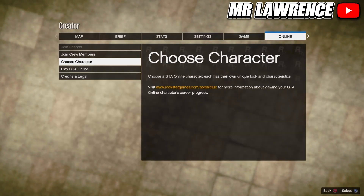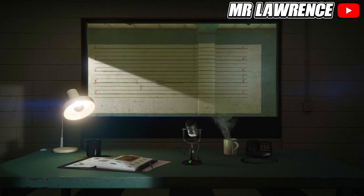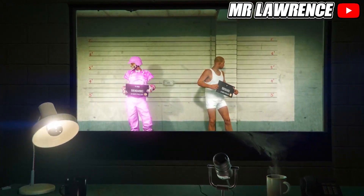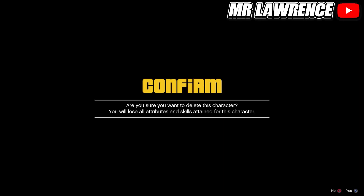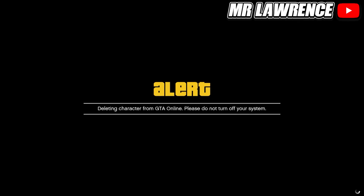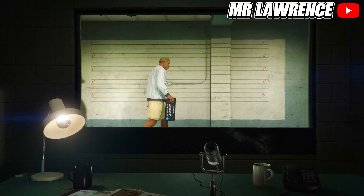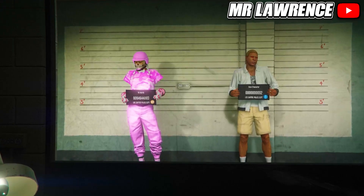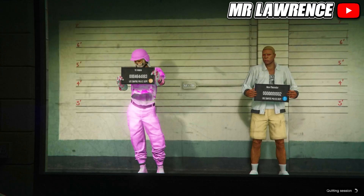Accept the alert, open your pause menu, go to online, and choose character. Now you will need to delete your second character — your male character. If you're on next gen, click the link in the pinned comment because there's a workaround to do the transfer glitch on next gen. If you're on old gen, just press Circle or B to exit to story mode.